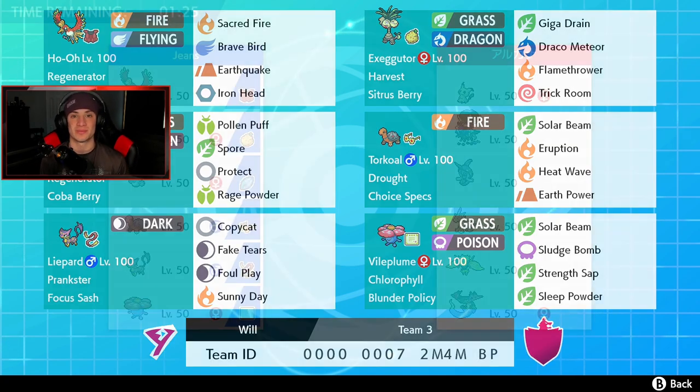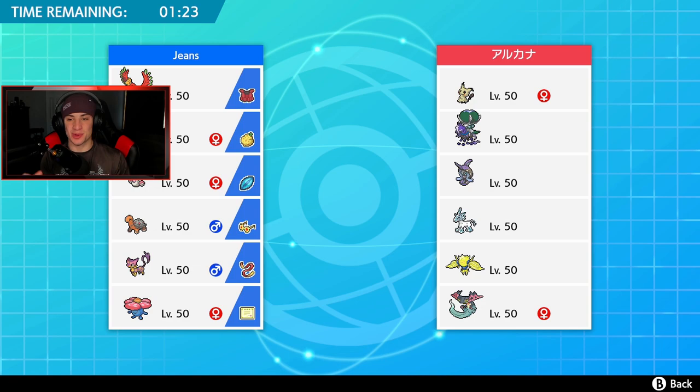Let's hop on that ranked doubles ladder and try to get some wins with this Sun Ho-Oh team! First battle: we're going up against a Shadow Rider Calyrex team alongside some heavy meta Pokemon - Mimikyu, Tapu Fini, Glaceon, Incineroar, and Dragapult. We gotta pick up this win for the off-meta teams. I think we gotta take weather control for sure - he doesn't have anything to really change the weather besides dynamaxing.